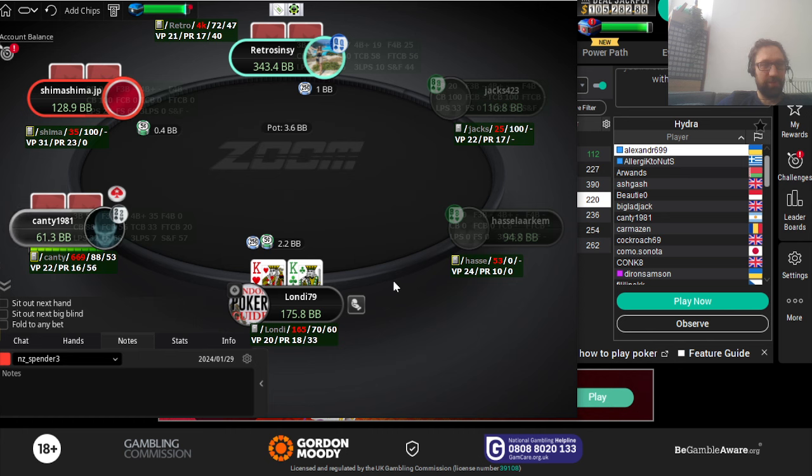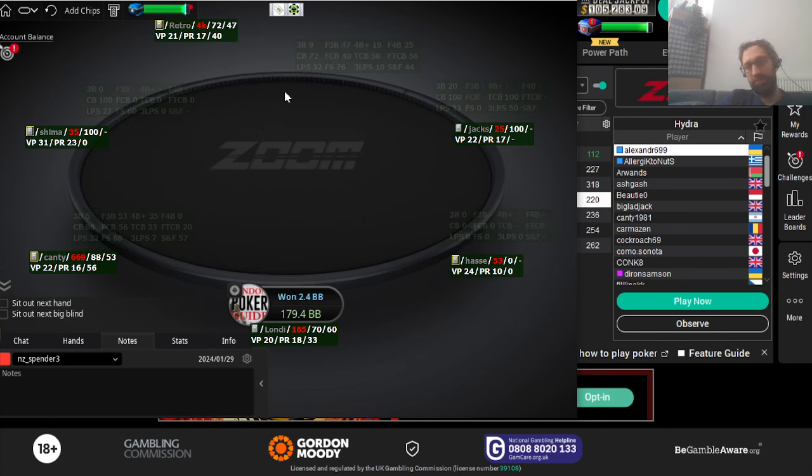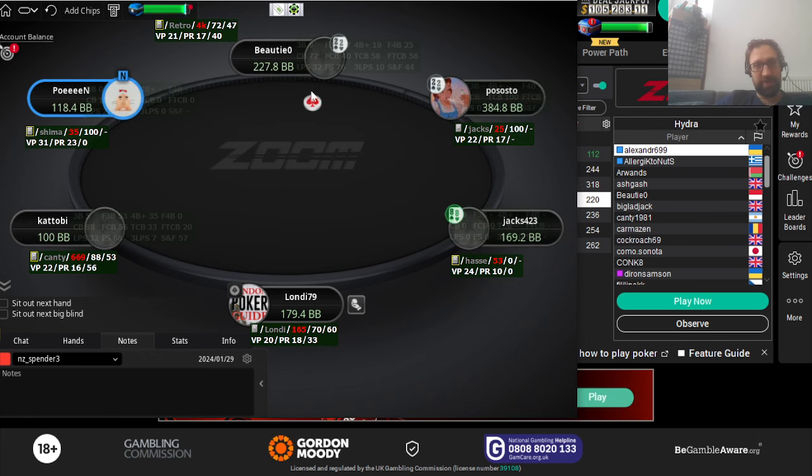Here we're obviously opening pocket kings. The stack sizes are interesting — we see 60, 130, and 340 — but no action at all from either stack, sadly.